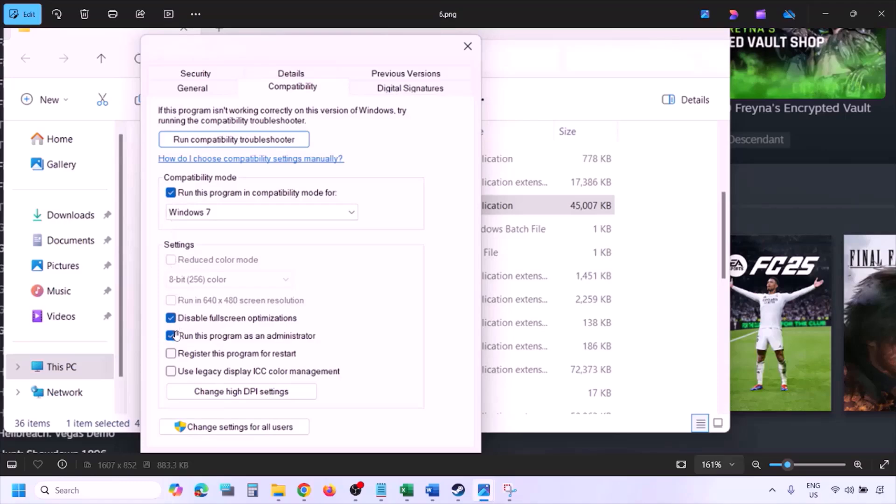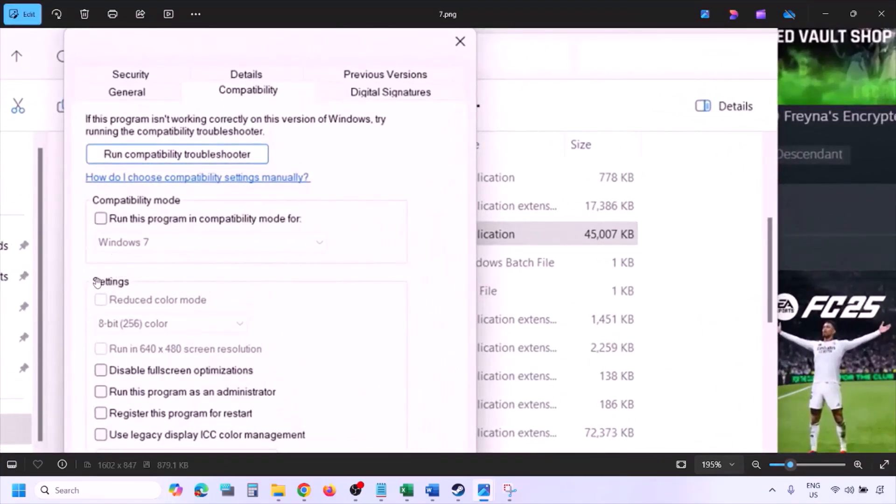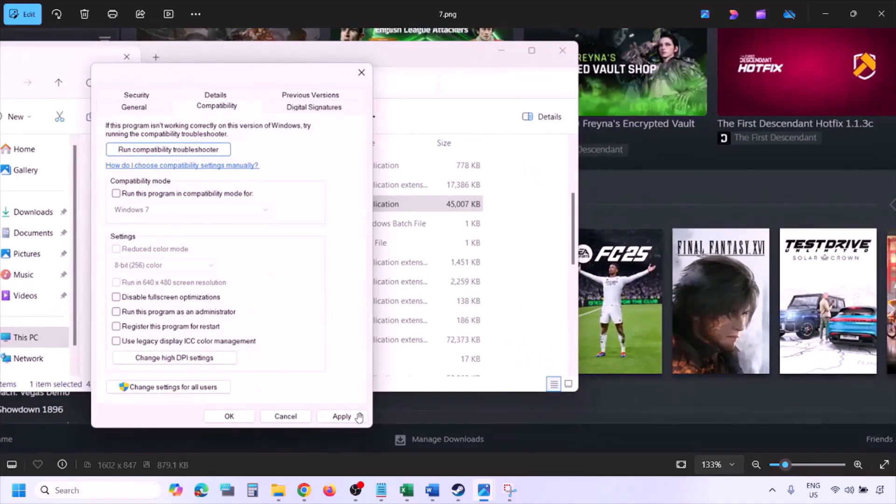If none of those compatibility options work, uncheck all the boxes you enabled. Make sure you hit Apply and click OK, then follow the next step.